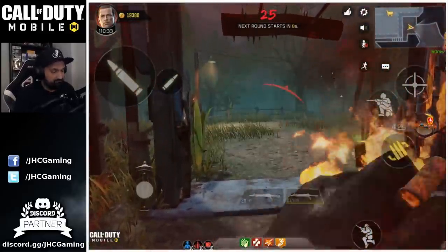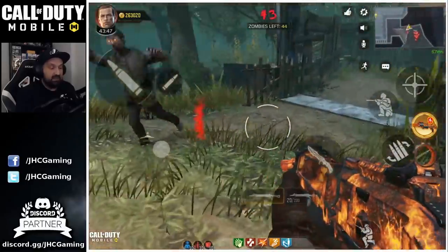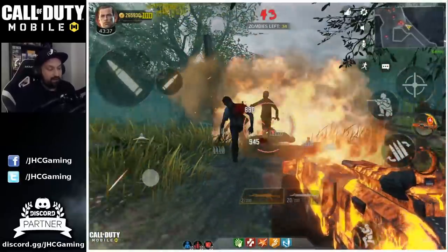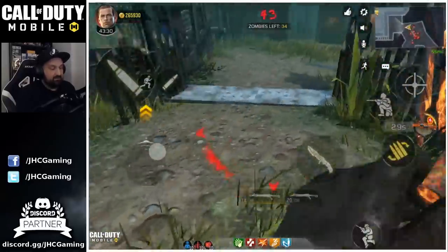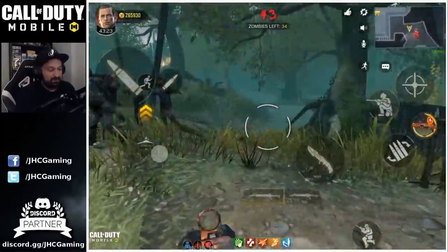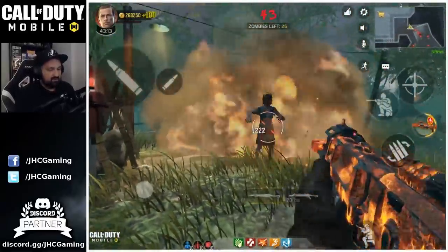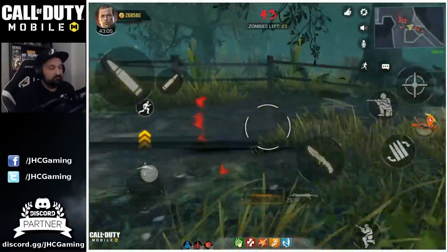Round 43 — this is the highest I've ever been! Look at the damage — boom boom, and it still destroys a whole pack with one full clip. The cooldown — by the time you're done reloading, your cooldown is halfway ready to use again. Just gather them around and use it again. From 34 zombies to 24, so I destroyed like 11 zombies in one go.